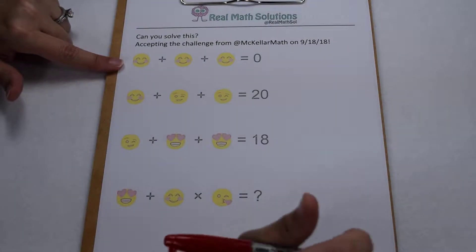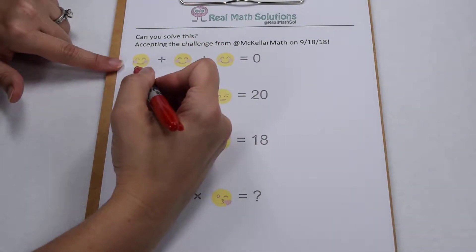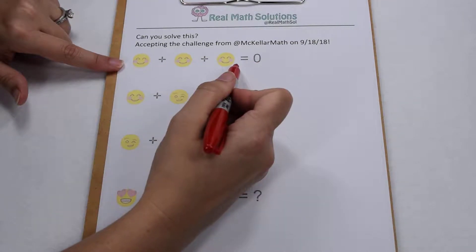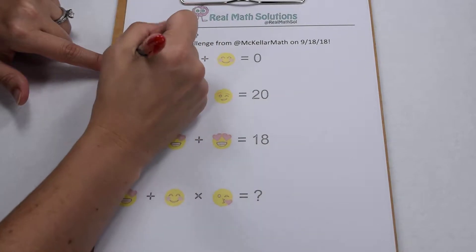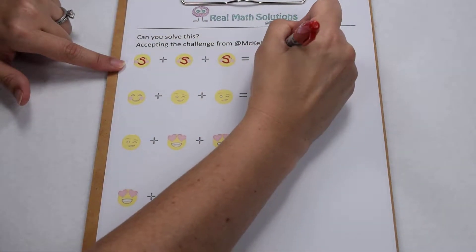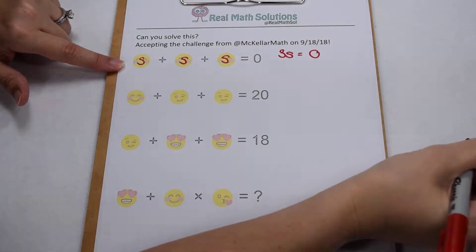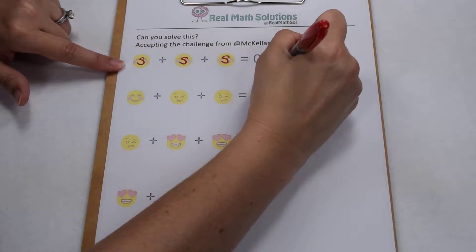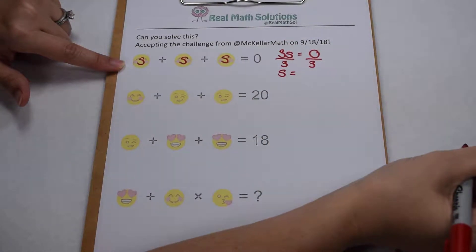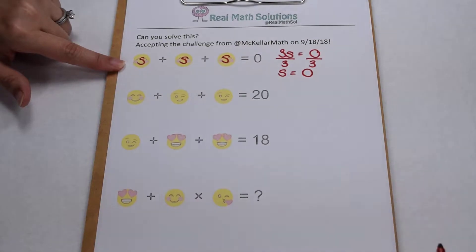To start with, we have three smiley faces totaling zero. Anytime I add any object together and come out with a total of zero, each of these must not be worth anything. We could use an S for smiley face, turn it into an equation: 3s equals zero. Each smiley face must be worth zero because zero divided by three is going to give me zero.